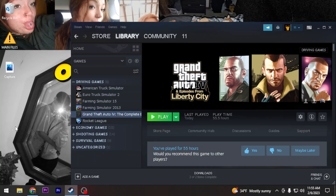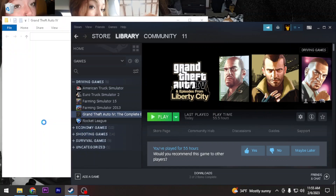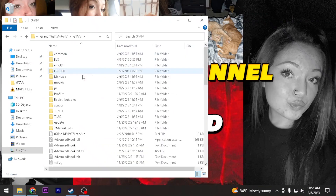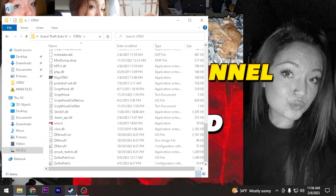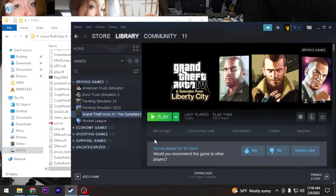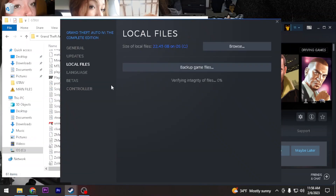After you guys have that done, right-click and go to Manage, then go to Browse Local Files. Once you've browsed the local files, make sure it's a clean copy with no extras. As you can see there's LCPDFR and a bunch of other stuff. If you open your game and see stuff like this, right-click, go to Manage, then Properties - sorry - Local and Verify.